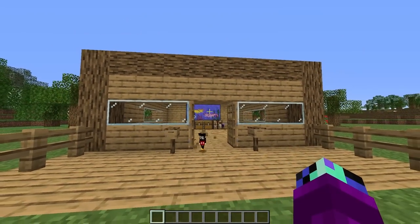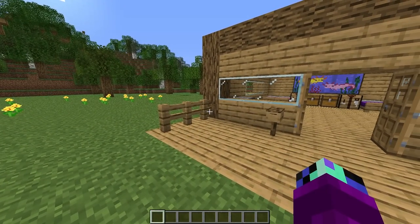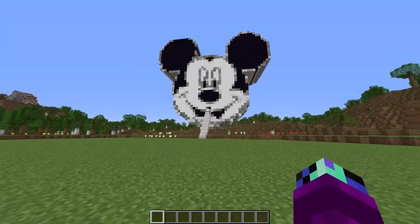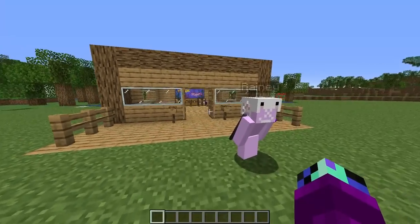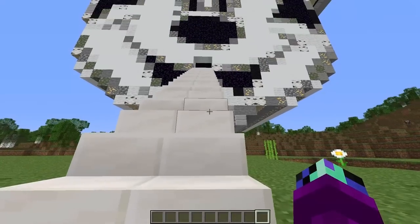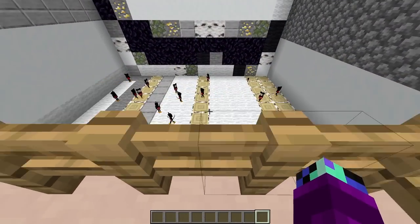Our house is looking so good! Wait, I think we have a mouse infestation. What the heck is that? Wait, I think that's Mickey Mouse — it's right in front of our house. We should go check it out. There seems to be some sort of staircase; let's quickly go up inside of it.